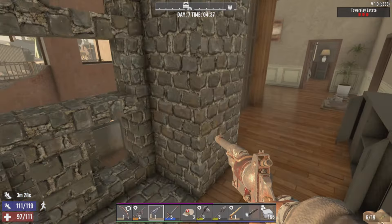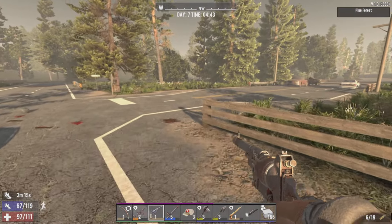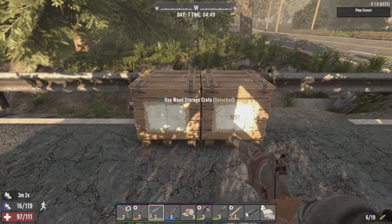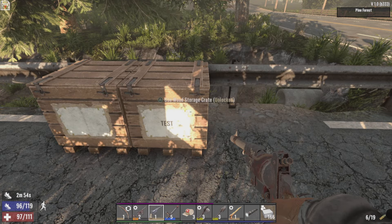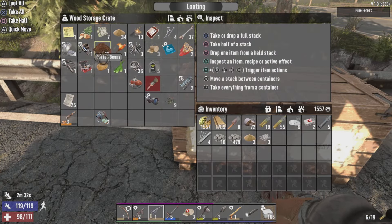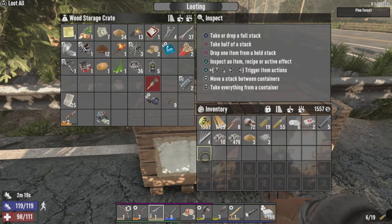We're lacking on mechanical parts, and somebody — shout out to you, survivor — reminded me that you can actually scrap engines for mechanical parts. This completely slipped my mind. Over here we do have an engine. That storage crate still says 'test' on it — our chrysanthemum seed is still there, we'll keep that storage box for the rest of the series just to see if we encounter any bugs. We have an engine here, go ahead and scrap it — 30 mechanical parts.